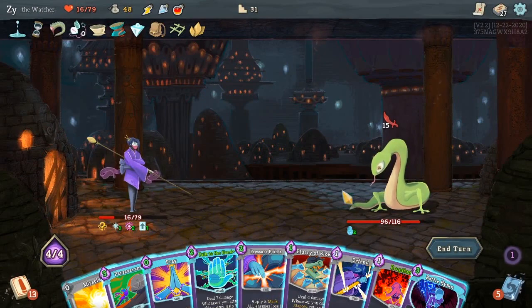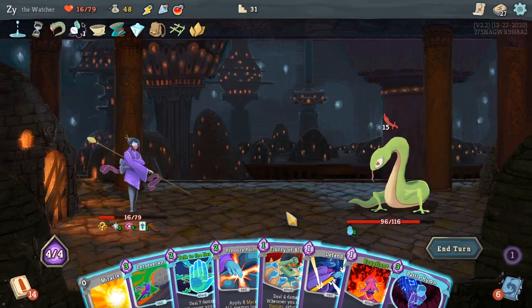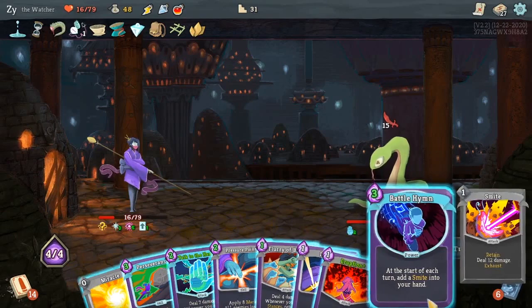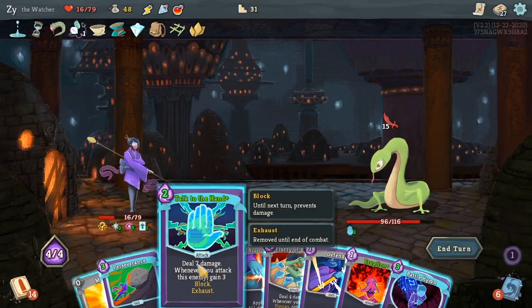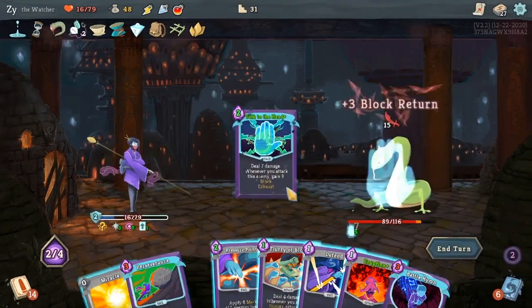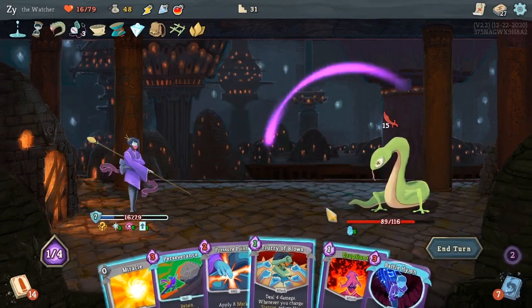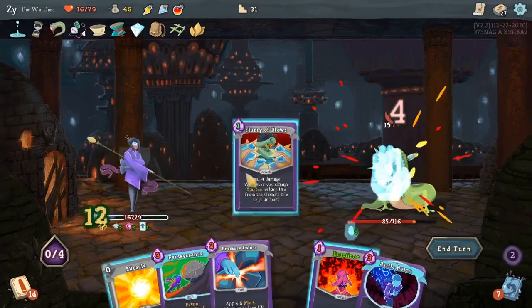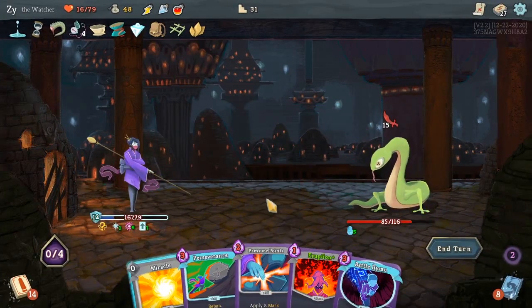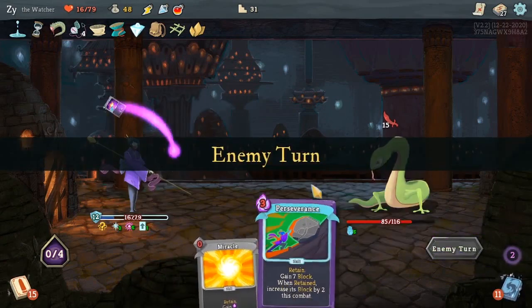And boy, was the RNG not nice to me. A lot of these cards went up in cost. Battlehand being 3, Pressure Points being 2, Talk to the Hand being 2, Perseverance is 3. Perseverance is retained and the cost is not randomized per turn — it's whenever you draw it. So the cards that are retained will stay the cost that I got them at. Thankfully, Talk to the Hand is working out well for us. Obviously I'm not going to play Eruption here — that'd be bad.